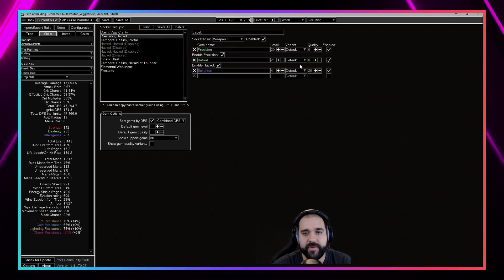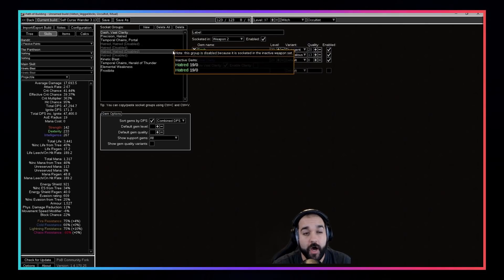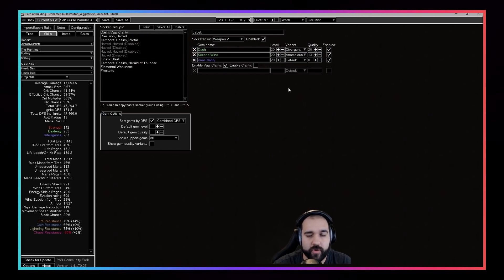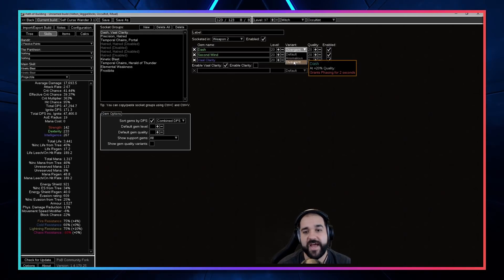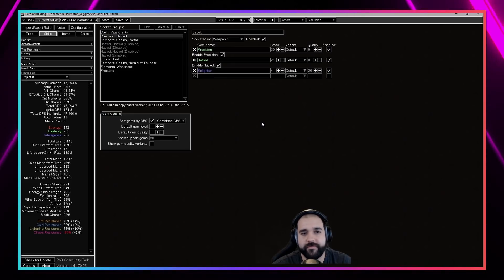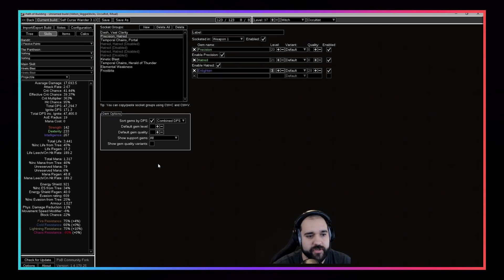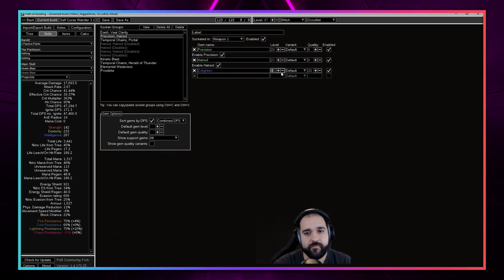Make sure you pay attention to the gem variants. I have Anomalous Second Wind and Divergent Dash — Divergent Dash grants phasing for two seconds, but because things expire slowly on you, if you dash you actually have phasing for like 10 to 12 seconds, which is very good. We have Hatred, Precision, and Enlighten 4. If you go down to Enlighten 3 you can make it work — you'll only have 79 mana, which isn't the best. I'm trying to get as much mana as possible so in the initial stage of the map you can spam Kinetic Blast as much as possible before Vaal Clarity kicks in.